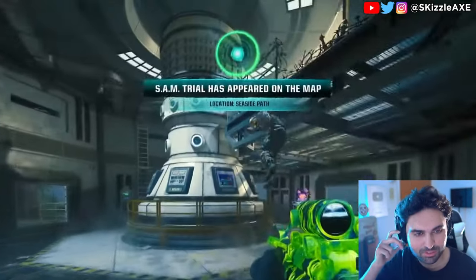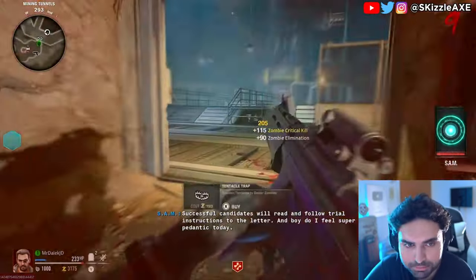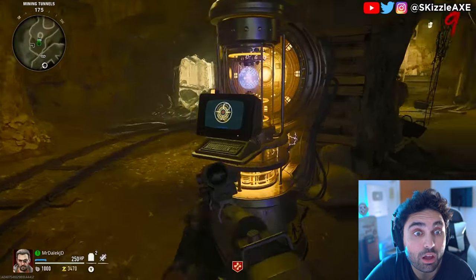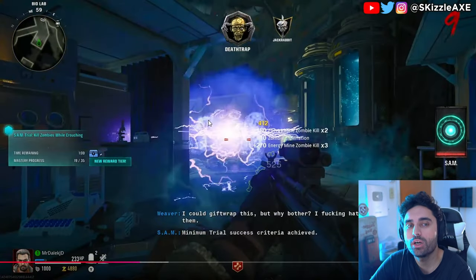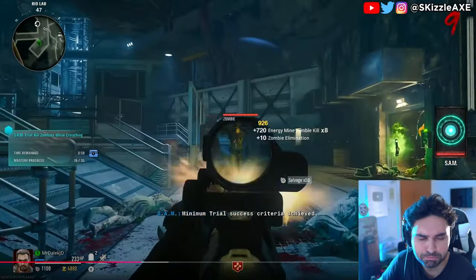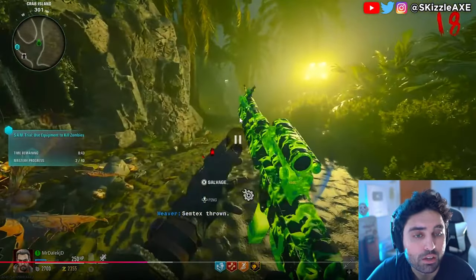A huge map feature to take advantage of as soon as it's available is the SAM Trials. There'll be a prompt on screen when it spawns showing the location on the map, and you can also look for a purple beam of light — not to be mistaken with the mystery box. Going up to the machine you can activate it for 500 points to start a special challenge, such as getting crouch kills, getting kills without moving, taking out vermin zombies, or staying put in a single area.